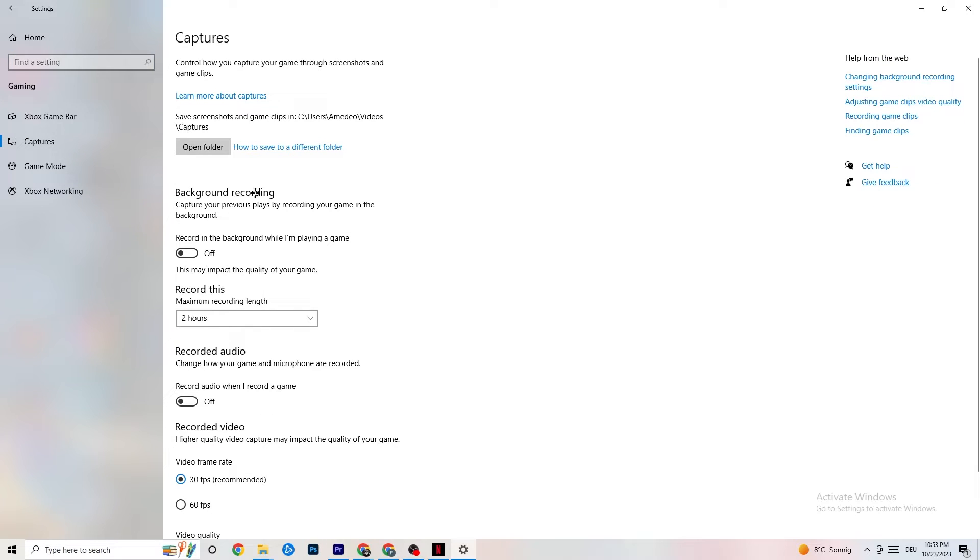Next, click on Captures. Go to background recording — 'Record in the background while I'm playing a game' — and turn this off. Recording in the background kills performance, especially on low-end PCs. Same goes for audio recording — turn that off too. If you want to record, use OBS or another dedicated application, not Windows.